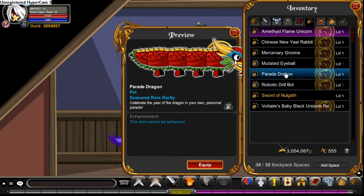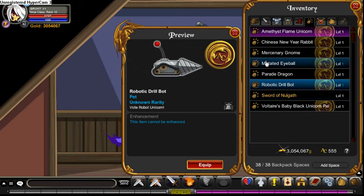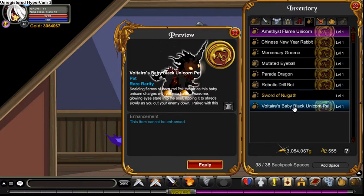The Robotic Drill was from the same event as the Muted Eyeball - please comment below if you know what event that was. The Volton's Baby Black Unicorn pet came alongside the Friday the 13th event as well, so I got that then. There are a couple other pets I'll take you around to show.